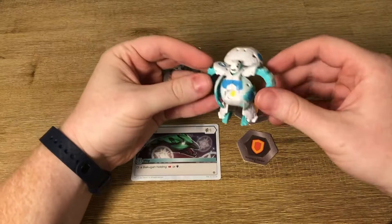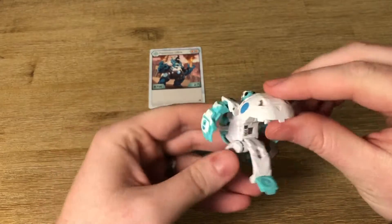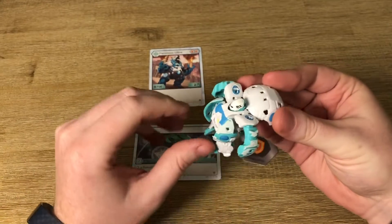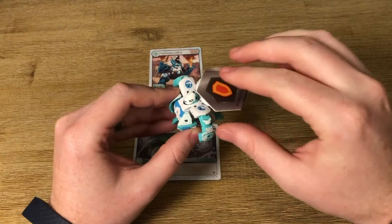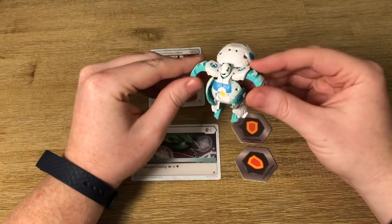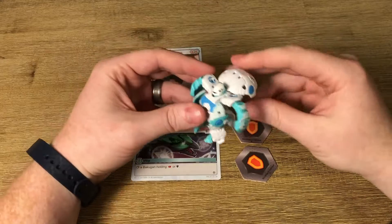This is a very cool looking Bakugan and I am super excited. With 700 B-power — look at that, 700 — that's really high, so I'm excited he has really good power. The magnet is right where I thought it was and it's strong enough to pick up two, which is great.